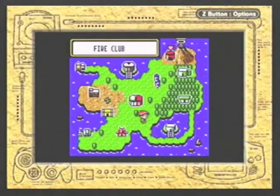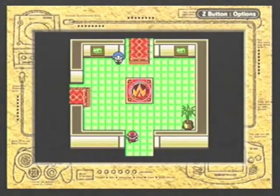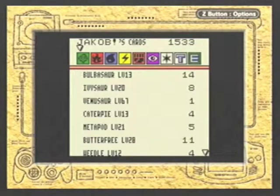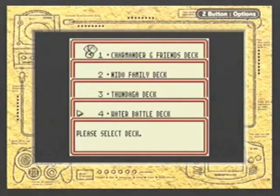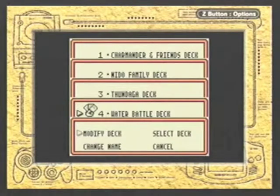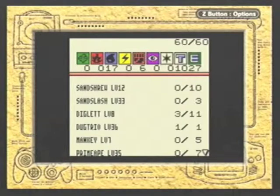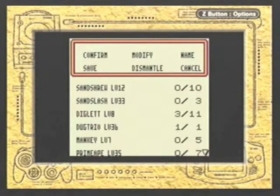Alright, so now let's head to the Fire Club to battle there. I built a deck specifically for this — the Water Battler deck — which focuses on water and fighting types. Specifically because this club also uses colorless Pokémon that are weak to fighting types.